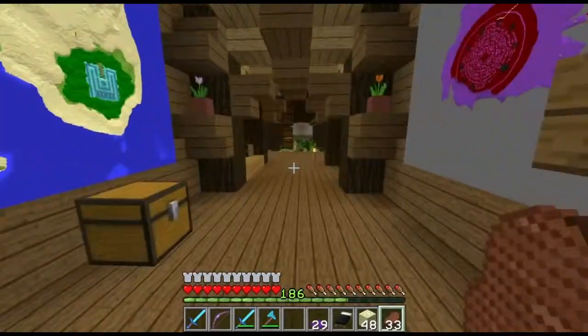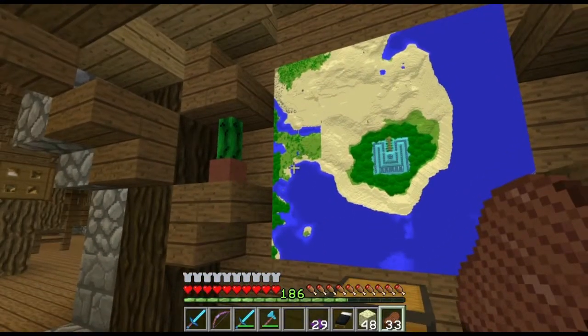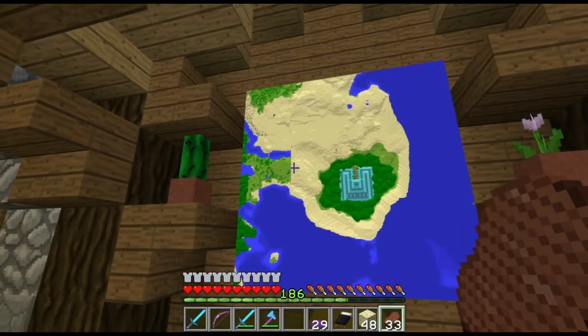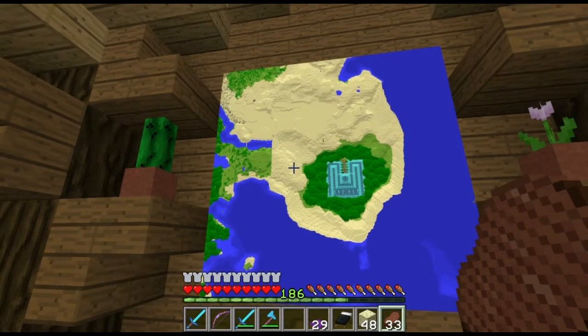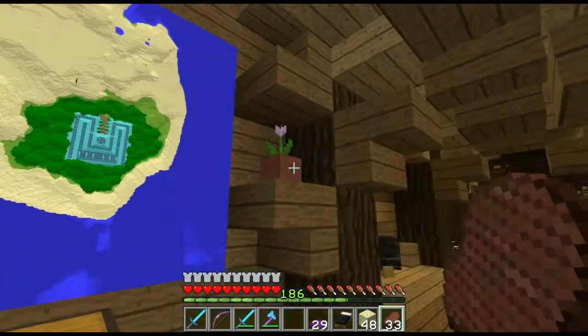Over here is my Scorpion King project. I cleared out a water temple, built a forest around it, and was planning on building a desert around it but never really finished that. I got the idea from the movie The Mummy — there was a guy who made a deal with a god, got betrayed, and got locked up in a pyramid with a jungle around it. That's kind of how it worked.